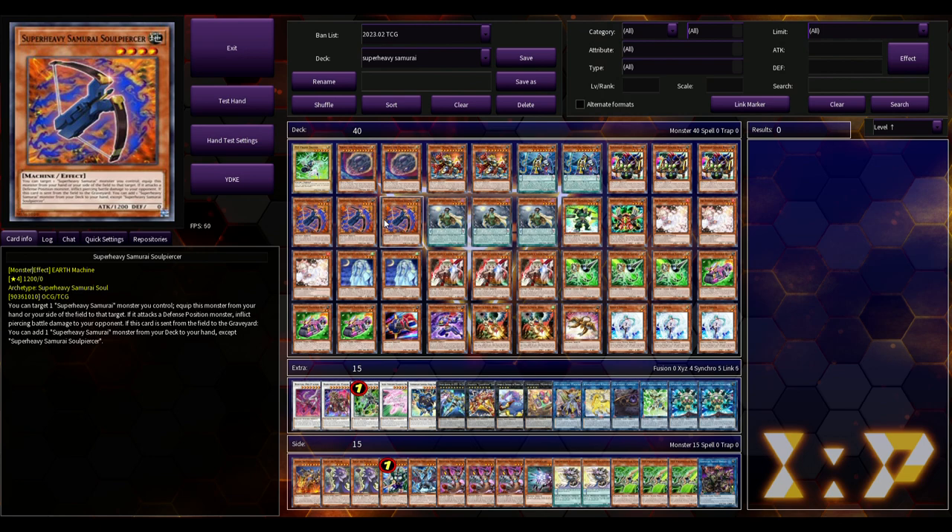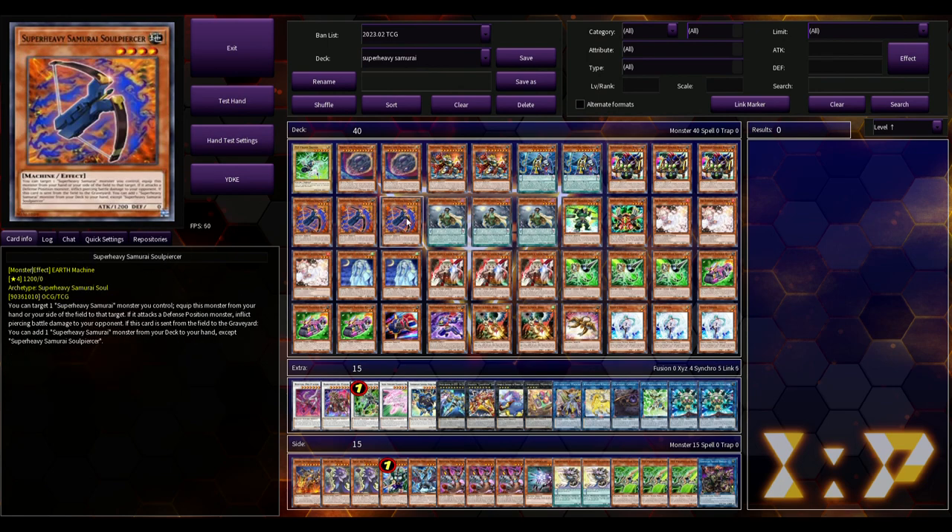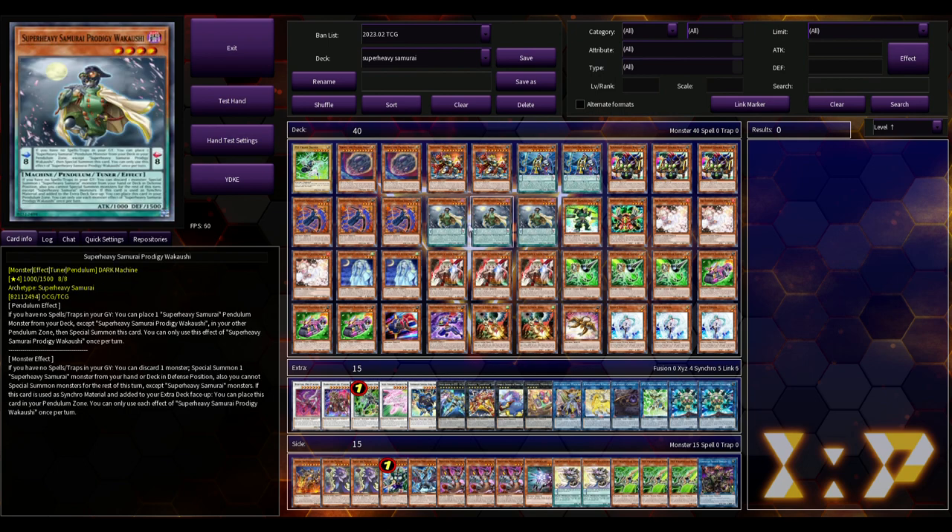You primarily use Big Bankai for its pendulum effect to get to Soul Piercer, which is a Super Heavy Samurai Soul monster. If you ever played X-Sabers around 2011–2012, how they'd abuse Dark Soul to get multiple searches — that's basically what Soul Piercer is. You target a Super Heavy Samurai you control, equip this monster to that target. If this card leaves from the field or grave, you can add a Super Heavy Samurai monster from your deck to your hand except itself — including if it's in the spell and trap zone. So if you have it equipped to the Wagon and you link off the Wagon into the Scarecrow, you can use Soul Piercer to search. And it's not once per turn.